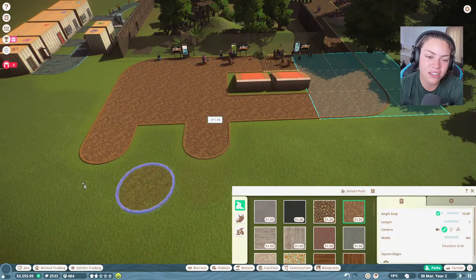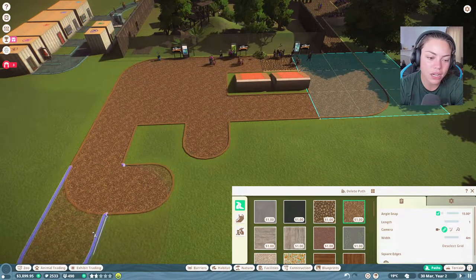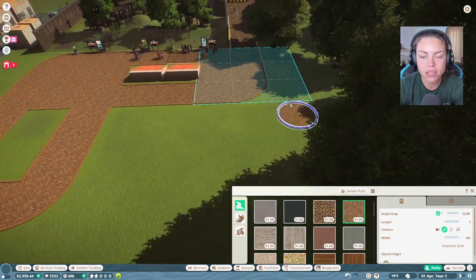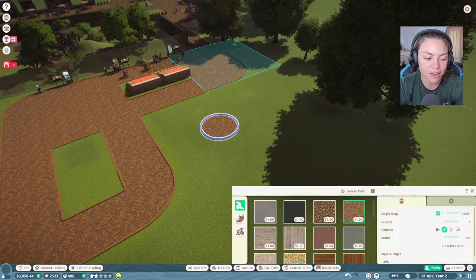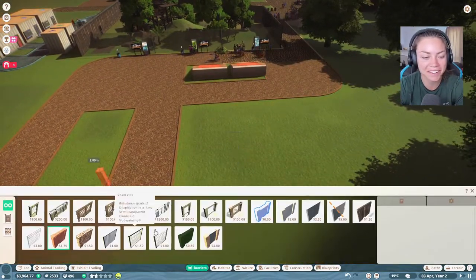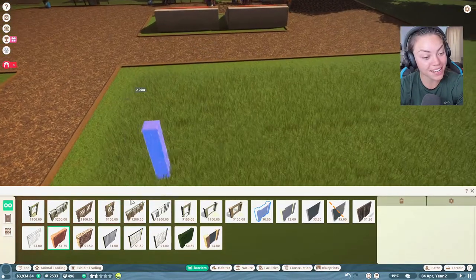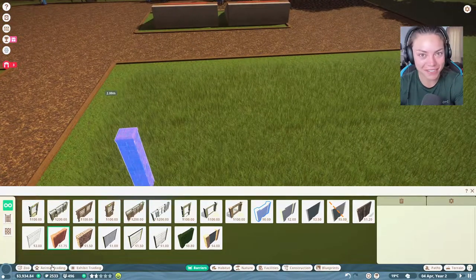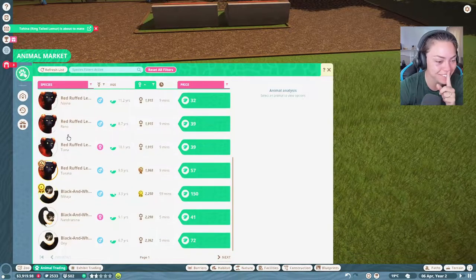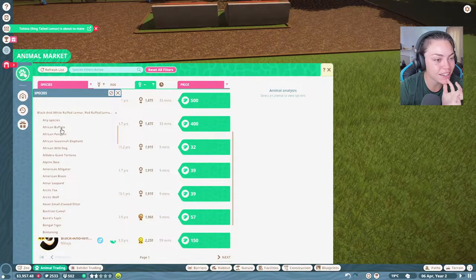Let's make another enclosure down here. We have money, which surprises me - I'm very surprised. Let me show you the animal trading.